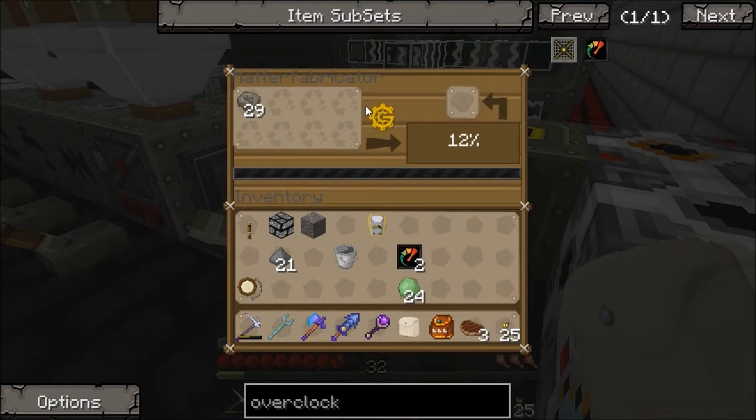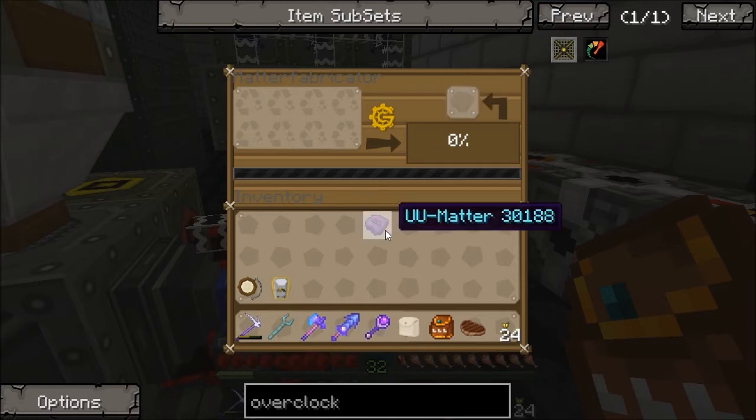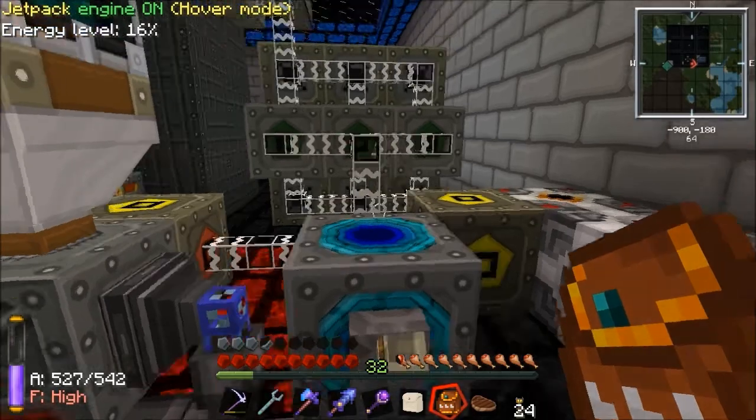And here we are back again — it's just taking the last scrap there. 99%... and that should take over. There we go — our first UU matter! Hooray.